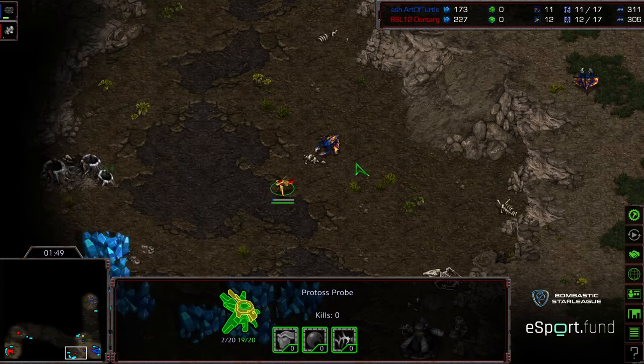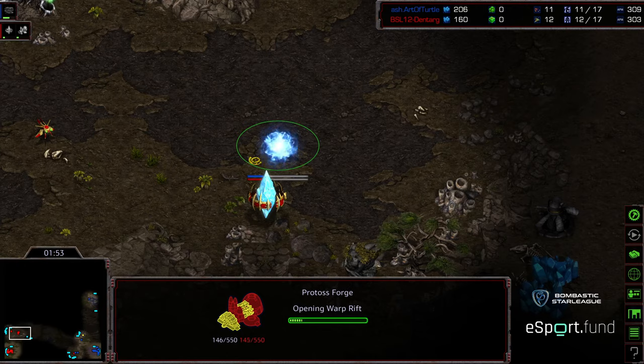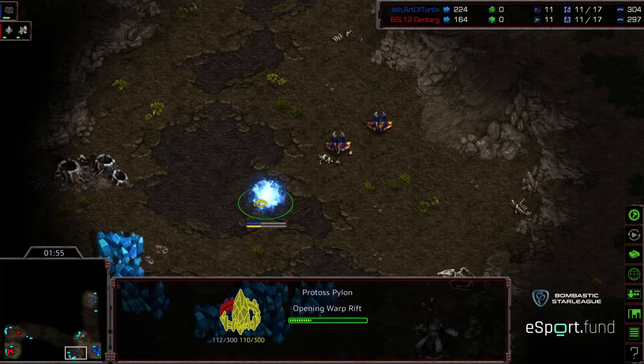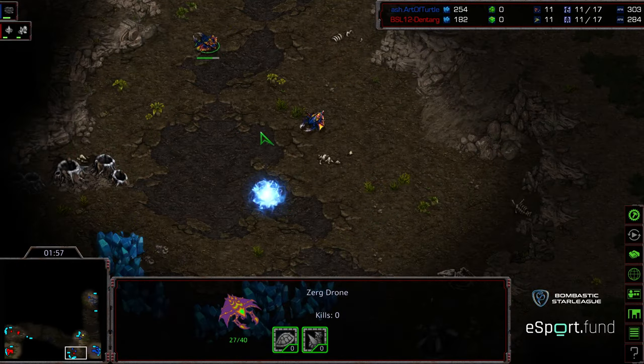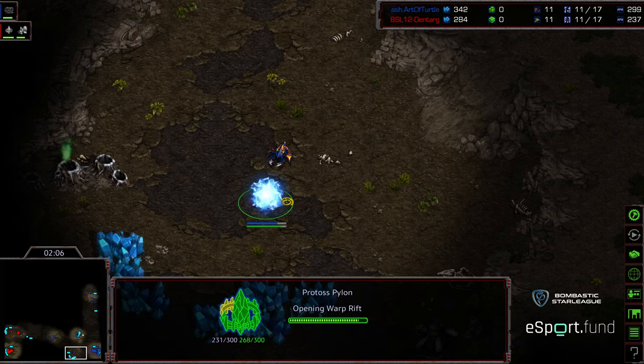The probe doing a good amount of harassment here is going to delay the hatchery. Putting a pylon down — we're seeing forge first on top of this. The probe ends up getting annihilated by that drone, so nice play from the drone. This pylon can still be canceled. I think it is worth it because you end up losing 33 minerals but you end up slowing down the hatchery significantly.